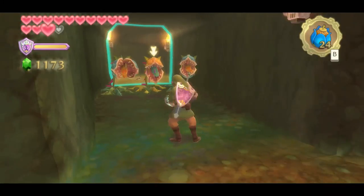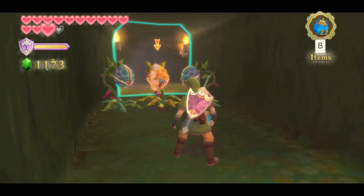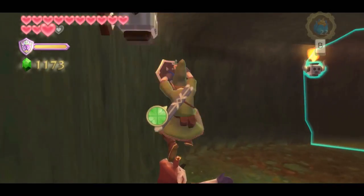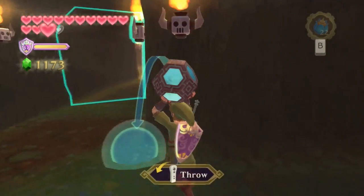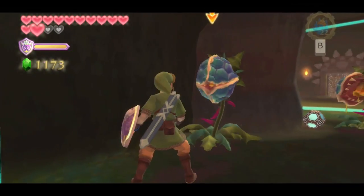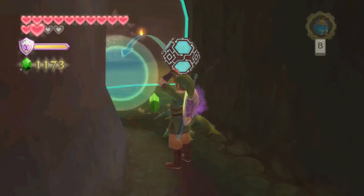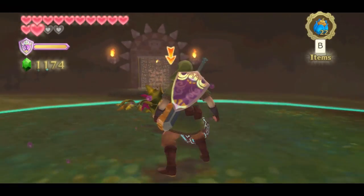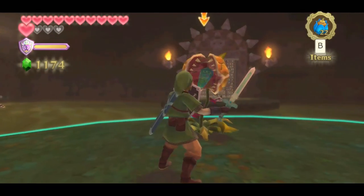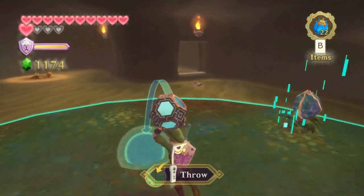Up ahead are two Deku Babas and a single Quadraba. Spin attacks are okay if they're horizontal, but the easiest way is to roll a bomb and get them all to munch on it, defeating them at once. You can also use skyward strikes or the beetle — you can smash their stems when they're vertical, not just when they're hanging from the ceiling. In this hallway, there's actually a trick to running past Deku Babas: when they first pop out of the ground and shake their heads, they attack instantly, but then there's a pause before the next attack. Time it well, run forward, wait for the head shake, then dash past without fighting them at all.